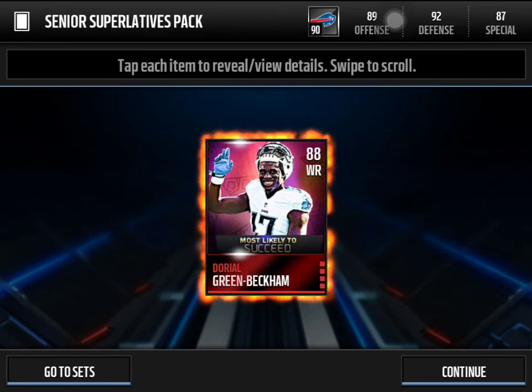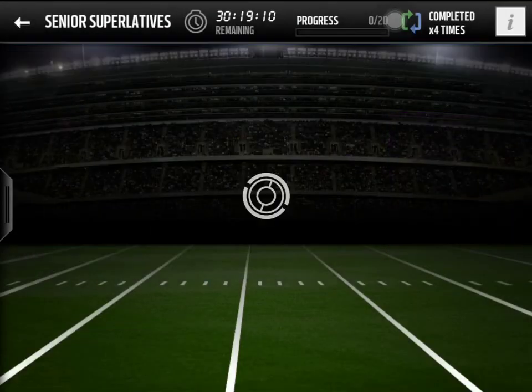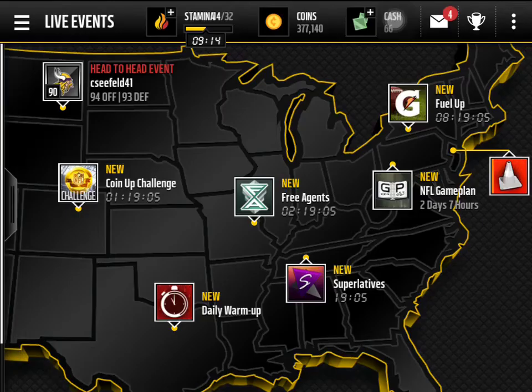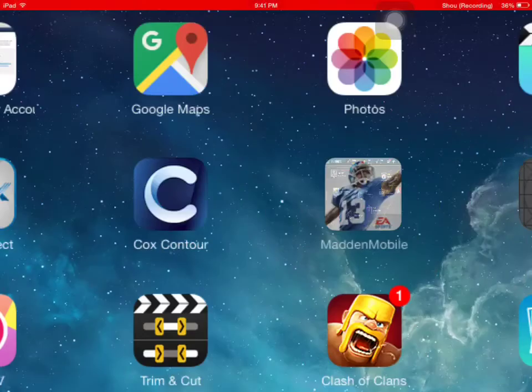We're going to get another guaranteed elite player — we can fill in the set right here. Hopefully we can get Tyron Mathieu or Cameron Wake, those are the two we want. We get a Dario Greene — not really the best one, but that was a pretty nice pack opening overall. Thank you all for watching, I hope you enjoyed this video. Please like and subscribe if you haven't, and until next time I'll catch you guys later!